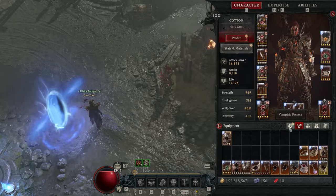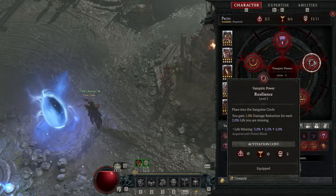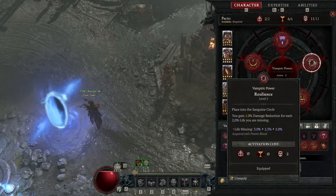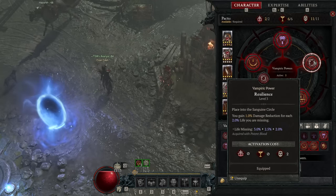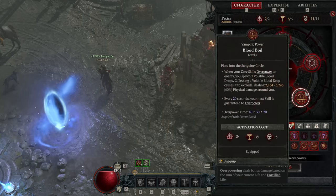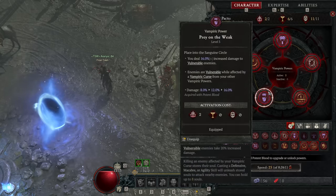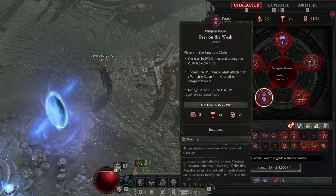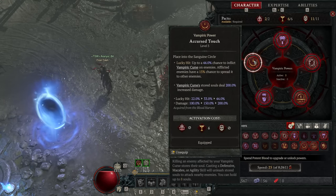For our vampiric powers, we have Hemomancy for a pop of damage once every four seconds based on our maximum life, which also heals us for a small amount. Resilience is our big damage reduction power, giving you increased scaling damage reduction depending on how low your life is, at a maximum of 50% bonus damage reduction. Then Blood Boil gives us another guaranteed overpower every 20 seconds, as well as making overpowers create little globules on the floor for damage. Then we have a combo piece: Prey on the Weak for bonus damage to vulnerable enemies plus making vampiric cursed enemies count as vulnerable, and Cursed Touch to give you high lucky hit chance to apply vampiric curse.